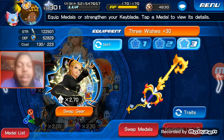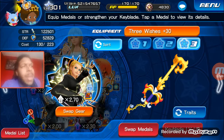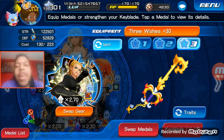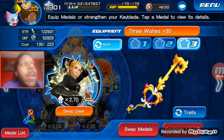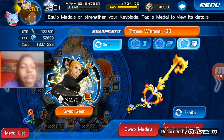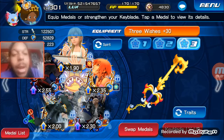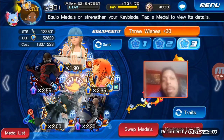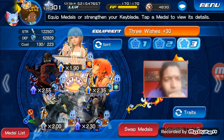Whether you do that strategically by saving duels for a particular event where there's going to be a really good medal coming out — boom, you get that — or you go for the guaranteed ones, or the events where they release the EX medals, which are the most powerful so far. Trust me, it wasn't easy. I've paid a lot of money to get the squad I've got today.